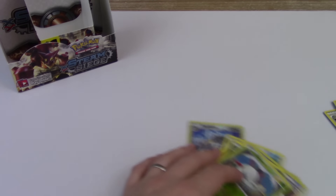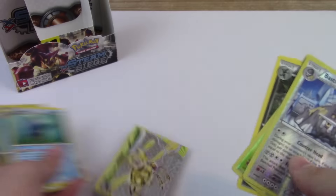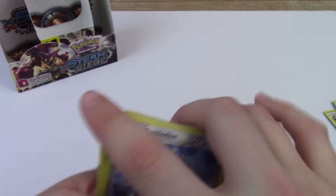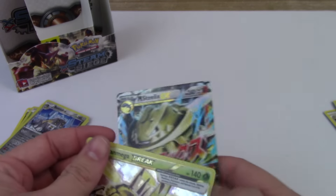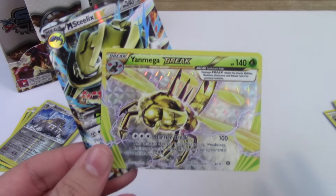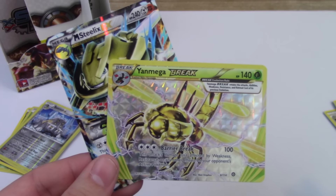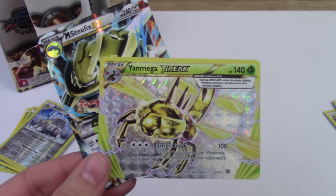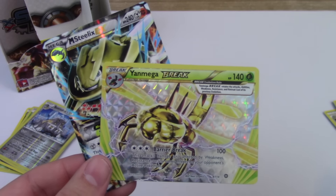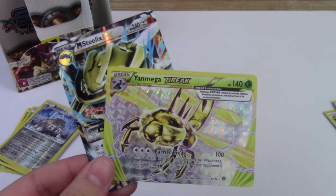Same basic pulls in this box as the other one. We got a Steelix EX and a break. We did get a good Volcanion, and a Reverse Ninja Boy — that's pretty sweet. But just like the other box, we had a Steelix of some type EX and then a break, so that's pretty funny. Thank you for watching this video, guys. I hope you're having luck trying to hunt down these boxes — they're really cool. I definitely recommend you go check them out. See if you get as good of pulls or something similar to mine and let me know. If you enjoyed this video, hit that like button, subscribe for more, and leave me a comment — how was your Thanksgiving? I'll see you later, guys.